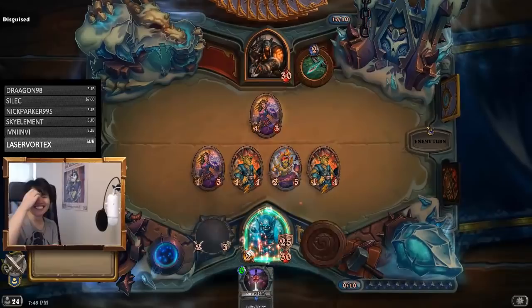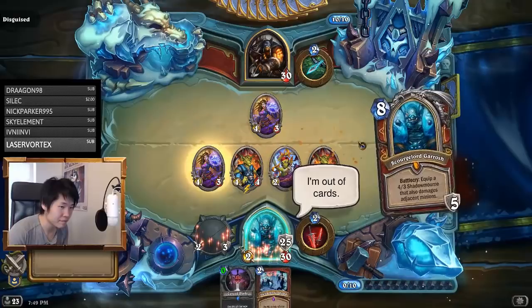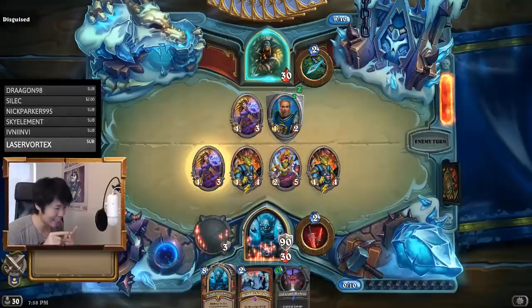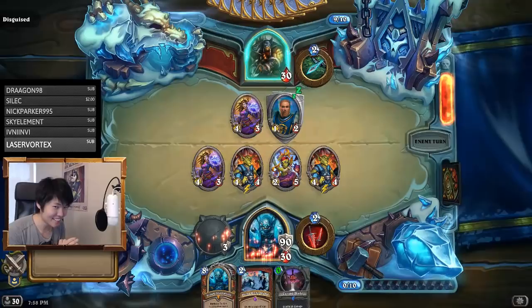We have two Gadgetzan Auctioneers on board so that we can draw our whole combo when we play one copy of Dead Man's Hand. And finally, we have one Blackwater Pirate to reduce our Curse Blade cost to 0, allowing us to play all 3 cards each turn. With this setup, we were able to repeatedly slam down Curse Blades and Scourge Lord Garroshes each turn, over and over, until finally our opponent can deal 1 million damage in one glorious hero power.